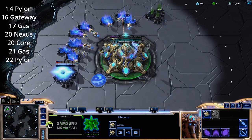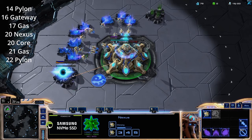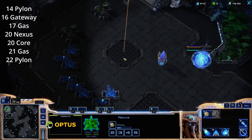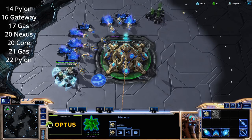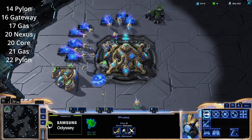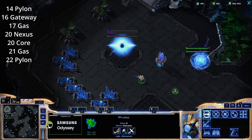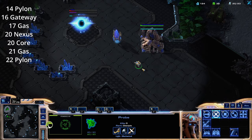This build order is very simple: 14 pylon, 16 gateway, 17 gas — it's a one-gate expand, so we'll be taking a 20 nexus. I choose to build my first pylon in the natural because we're doing this build against all races, so you could also do this against random as well. We build it in the natural because versus Zerg you really need that wall in the natural; versus the other races it's less important. It's nice to have a wall against Protoss, and it's also nice to be able to build a shield battery on the low ground against Protoss. Against Terran, it really doesn't matter where we build our first buildings.